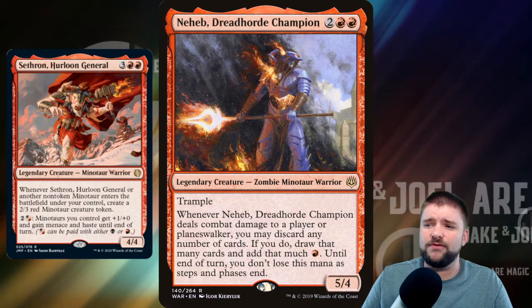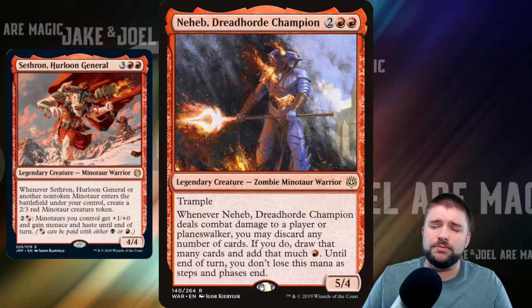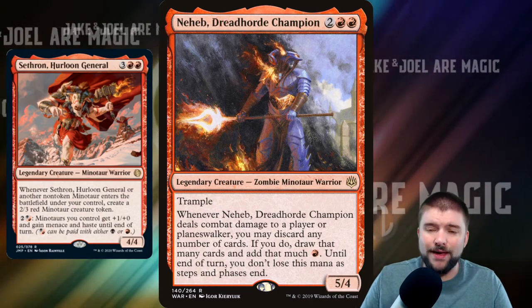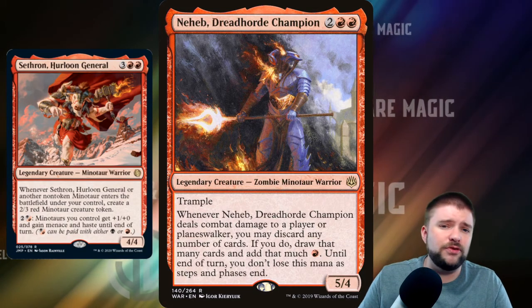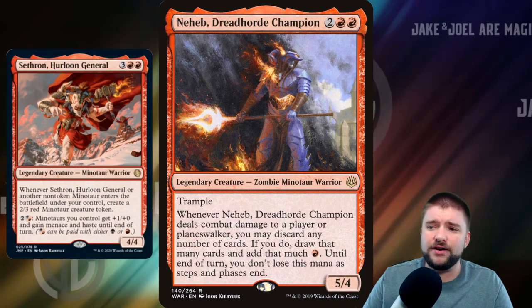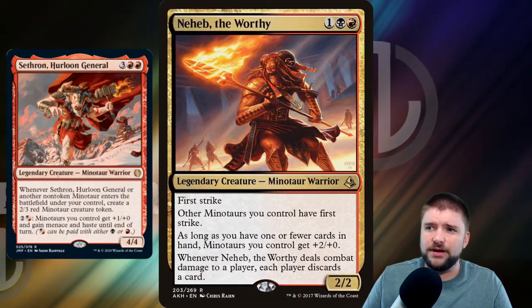Dreadhorde Champion is a 4-cost 5/4 with Trample. Whenever it deals combat damage to a player or Planeswalker, you may discard any number of cards. If you do, draw that many cards and add that much red mana — until end of turn you don't lose the mana as steps and phases end. This is another way to filter through your hand, get to your Minotaurs, push lands out if you've already got enough mana, and add mana to help you cast more Minotaurs.